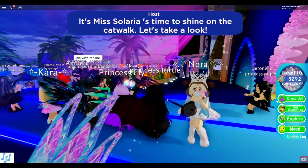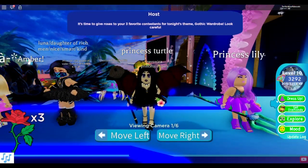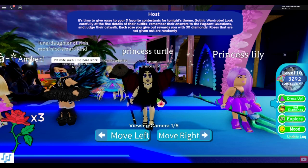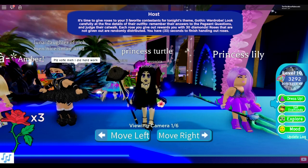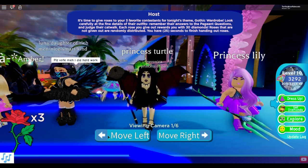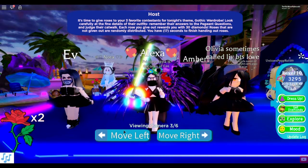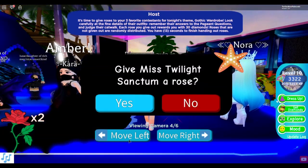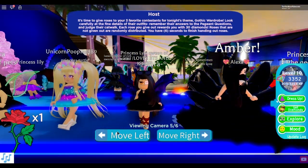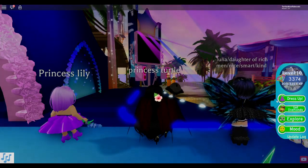It's my turn to shine on the catwalk - look at me! It's time to give roses to your three favorite contestants for tonight's gothic wardrobe theme. Each rose rewards you with 30 diamonds. You have 30 seconds. So I'm giving one rose to the girl with the mask, one to the awesome gothic girl, and one to Kitties because she's my kitty - sorry everyone!